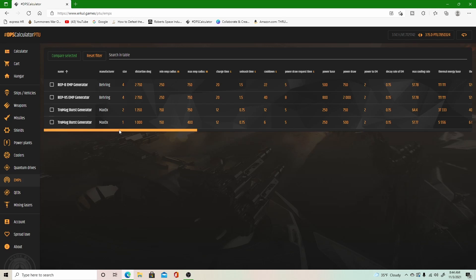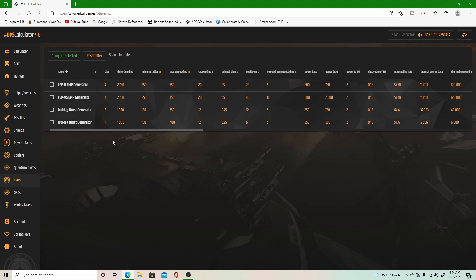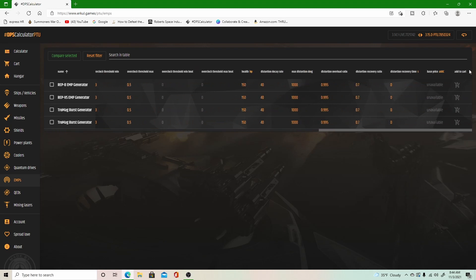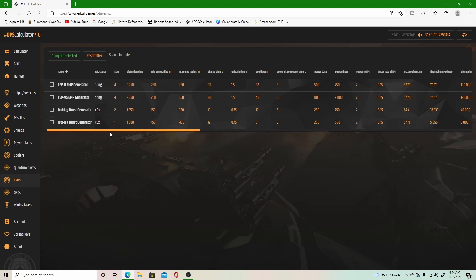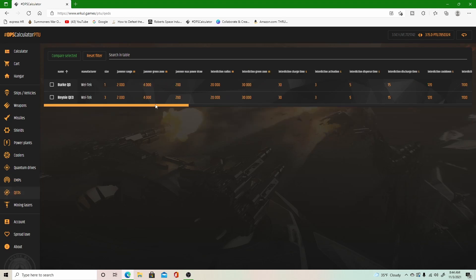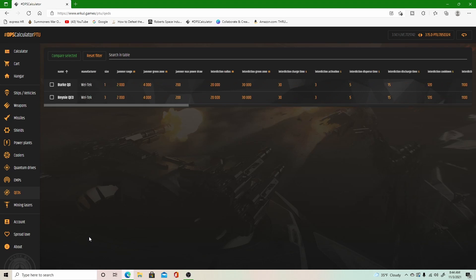EMPs — this is for people who have ships with an EMP, like a Hawk. One of the Titans also has an EMP. You cannot currently purchase these in-game, which is why they don't highlight and there is no price — it just gives you the information as to what comes stock on the ships. QEDs are the same — cannot purchase, just gives you base information.